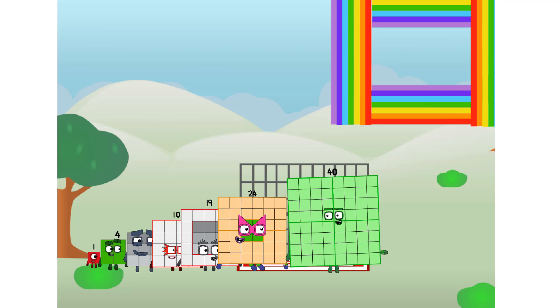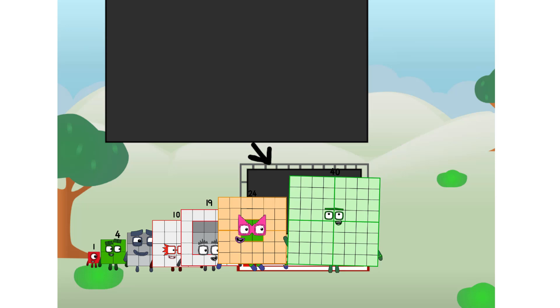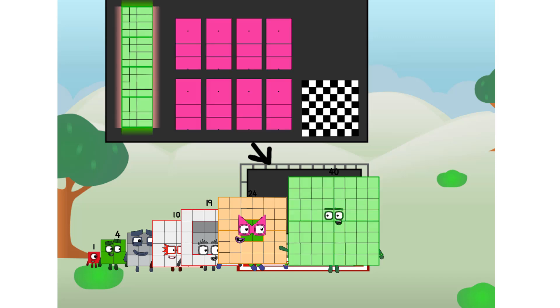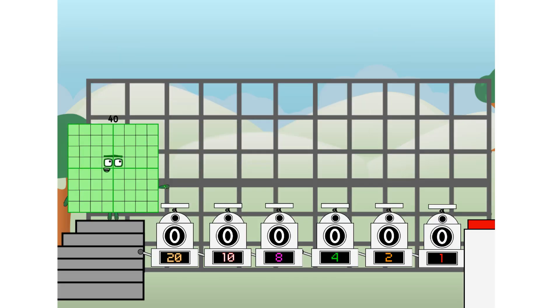There you are! This way — I've got so much to show you. I am 40, and I can be a strong square, a chessboard, a super rectangle, 8 octoblocks, or even a super cube. But today I want to show you a little trick I call binary boosters.